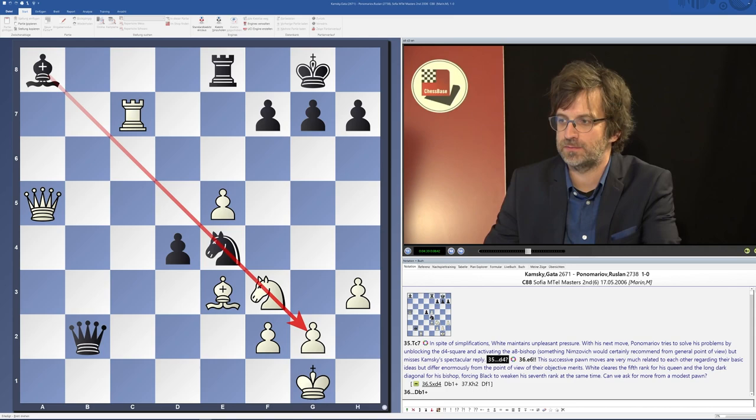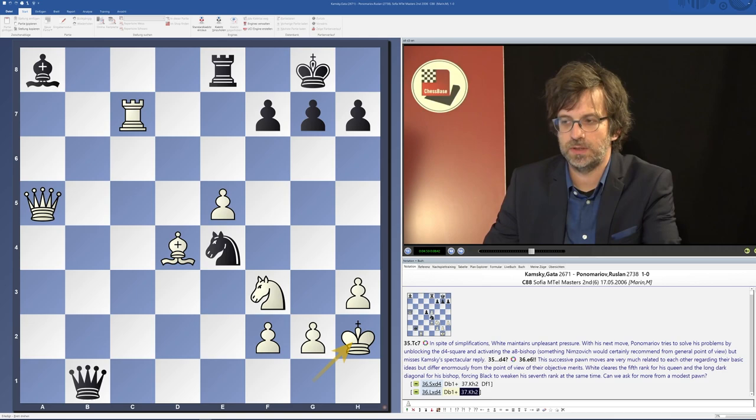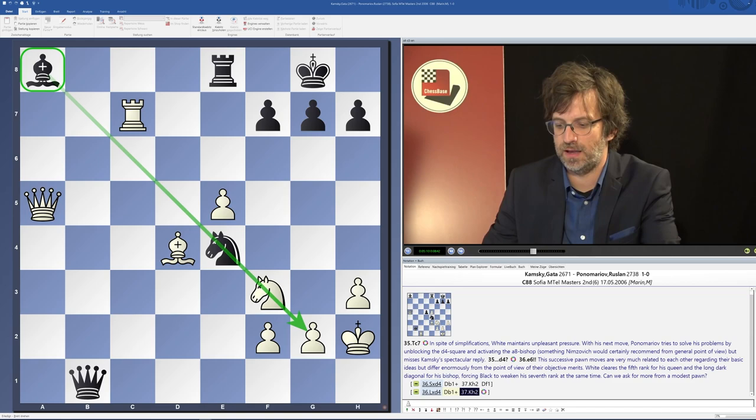Therefore, Ruslan Ponomariov tried to get some desperate counterplay and he played d4. I think it's a very good practical chance, because now the bishop can see very far away. Even if black gives up this pawn, it actually enhances his chances. So after bishop d4, black can give a check, king h2, and his chances are a bit higher because the bishop has turned itself into an active piece.